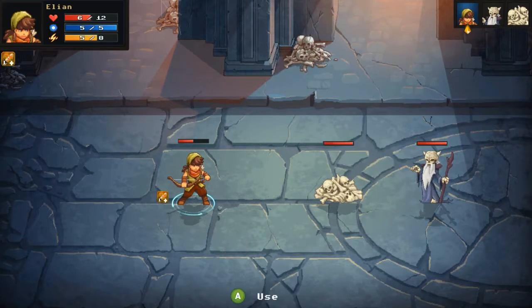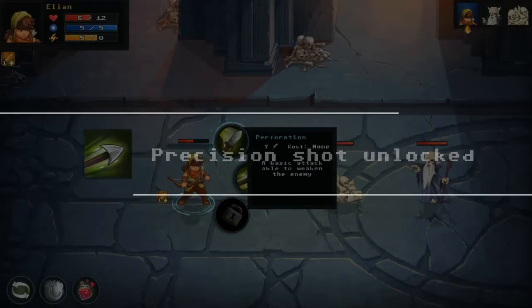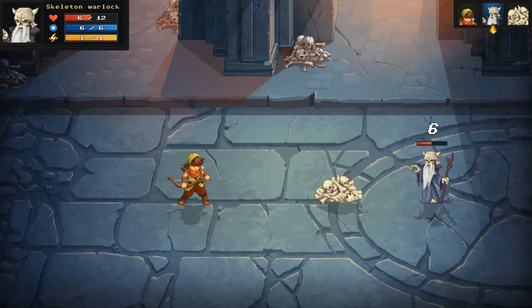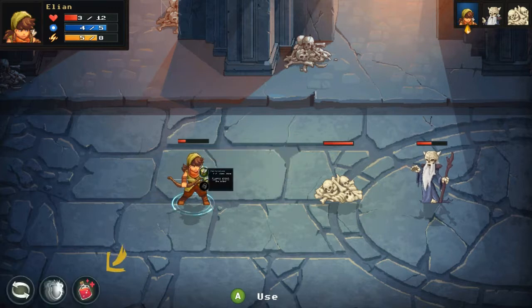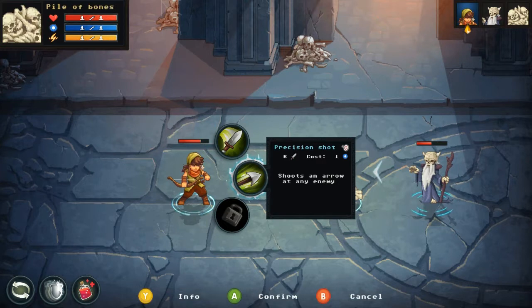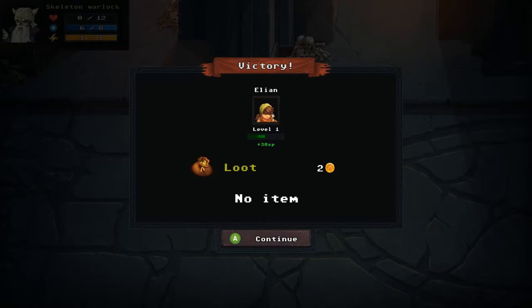The warlock can't be reached directly, so I have to go through the pile of bones first. I spot 'Precision Shot' — costs one magic and shoots an arrow at any enemy. I use it on the warlock. He attacks and I'm feeling low, so I take a potion. Red potion, blue potion — I figure out that the yellow stat is stamina.